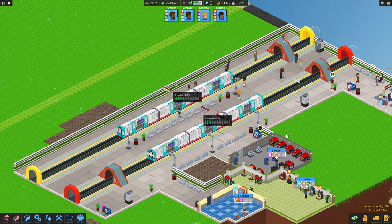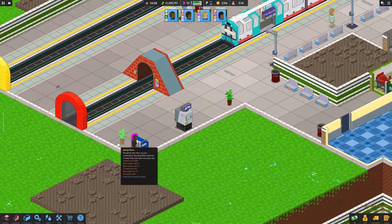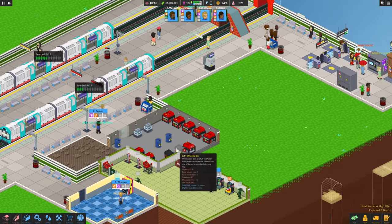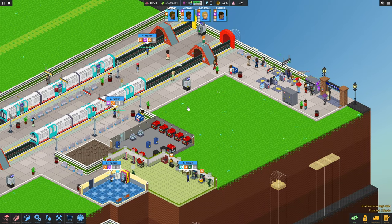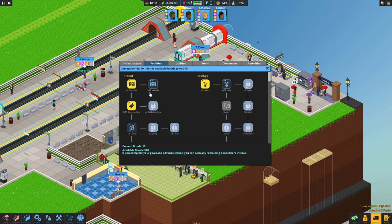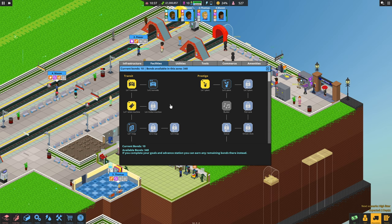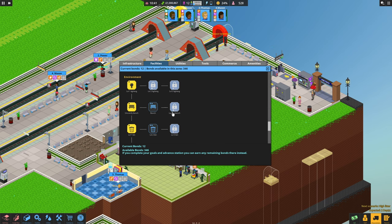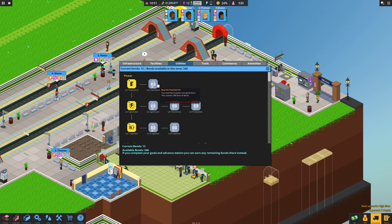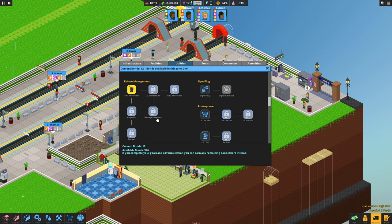Don't forget guys to hit that subscribe button, it means a lot to me. Oh, we've got a pink character - I love that hairstyle! Let's have a look at what else we can unlock. Like I say, we could really do with level two turnstiles - they're awesome, even more than generators to be fair. How many do we need? 51 before we can even upgrade on that - oh my word.